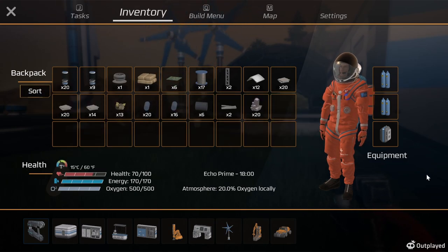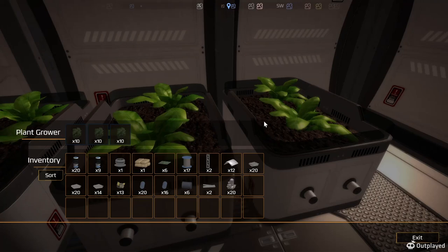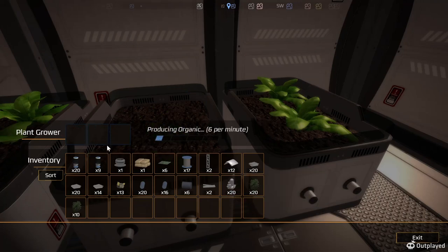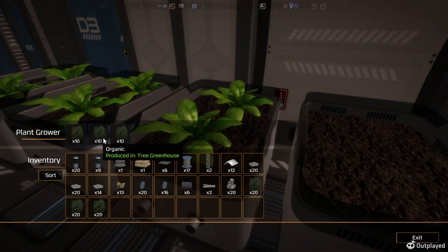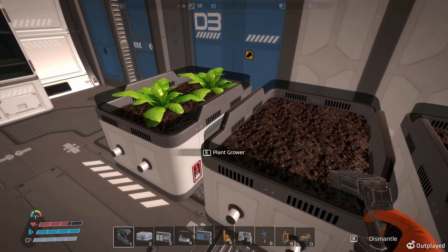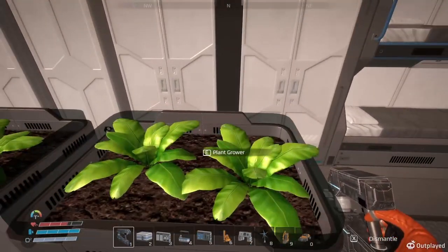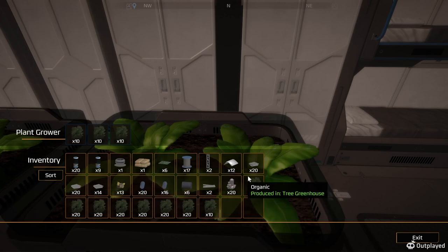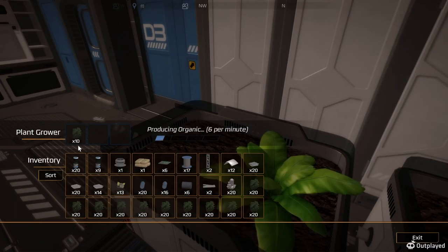I've got one cement key - I've got a couple of those. Let's get these and then we can put them into that greenhouse. Trying to get the other side. It's producing grass and trees and stuff. I should make some more food too.